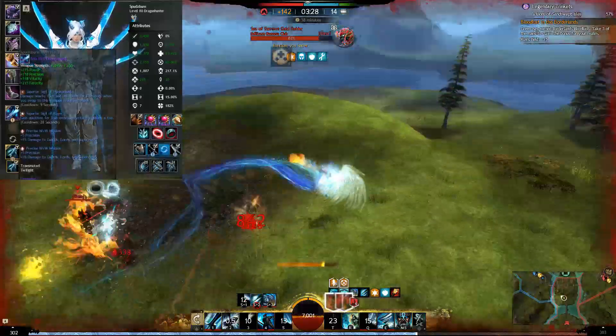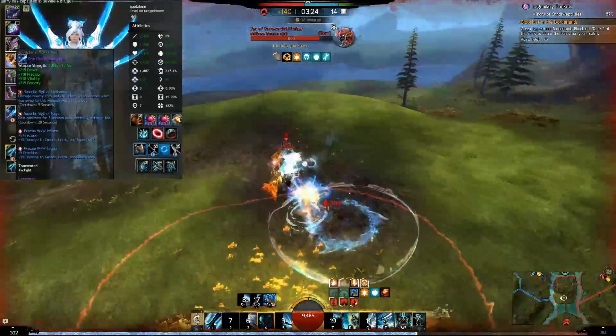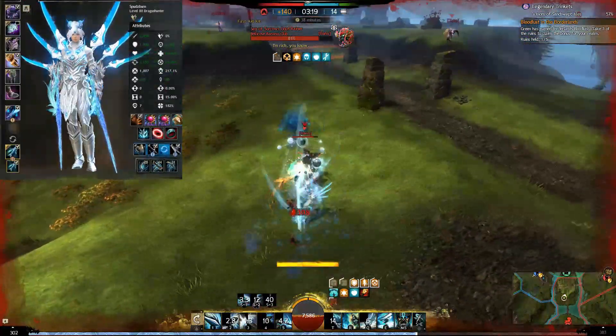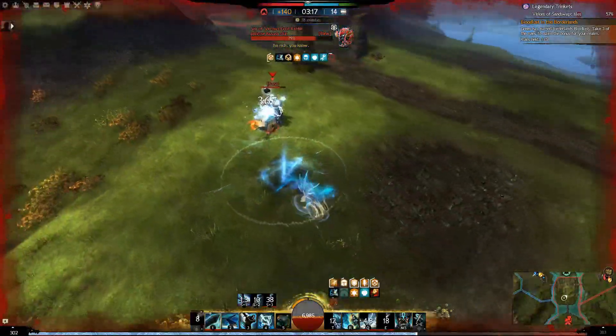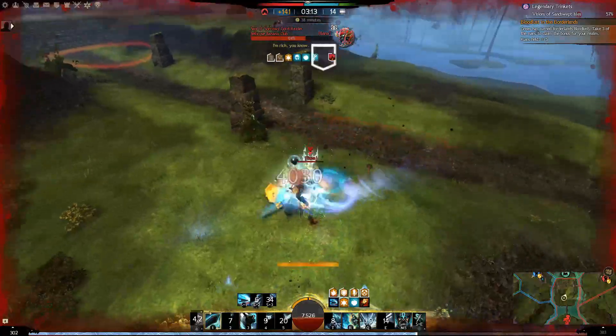On the weapons, I take a greatsword with dragon stats with superior sigil of rage and superior sigil of hydromancy. I pair this with two swords, both dragon stated. I prefer to use energy and cleansing sigils for those. For the relic, I opt for dragon hunter's relic because it is just extra damage that is too easy to set up.